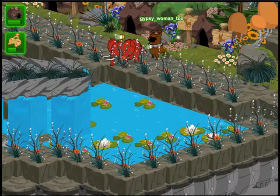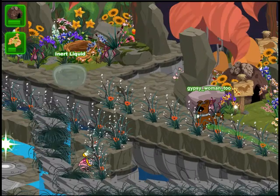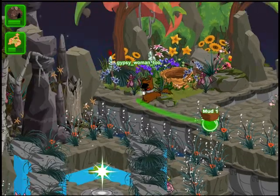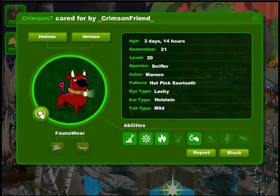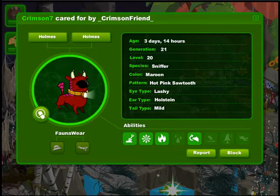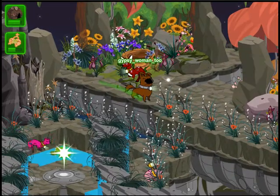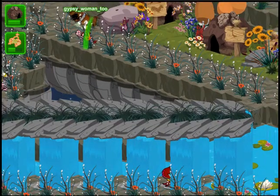Now Watson, don't forget we've got to find the totem too. Yeah, I know, you're busy. But remember — shopping, shopping, shopping. It's that time of year. Oh, there's a Sniffer — maroon with hot pink sawtooth pattern. And look at that tail, and horns on top of it all. Don't be scared, Watson — you're just as brave as he is.